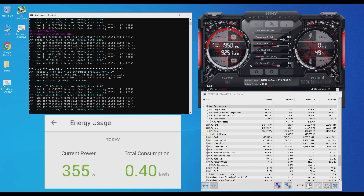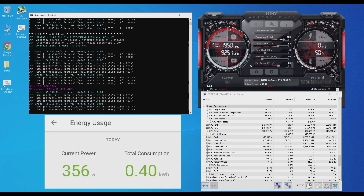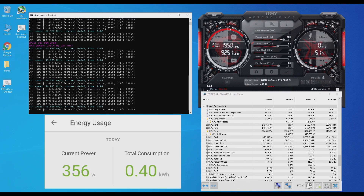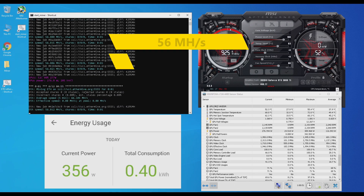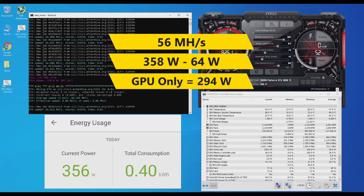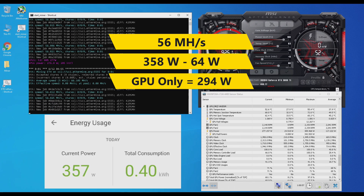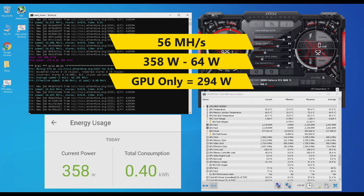As you can see, it keeps on dropping. After a minute it does drop all the way down to about 56 mega hashes. My whole test bench is pulling around 358 watts, so the GPU itself is only pulling around 294 watts.